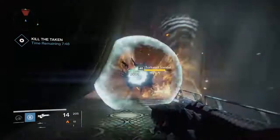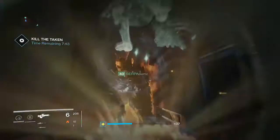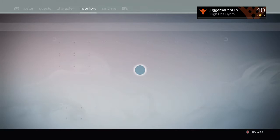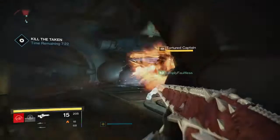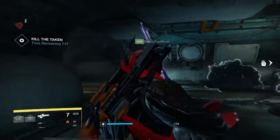Jump up, clear out all the snipers once the witches are dead, then move on. Make sure you're watching your heavy ammo and synthesizing as needed as you go along. There are going to be a couple of knights and some Cabal — clear them out as quickly as possible with swords — and then you'll move into the final room.